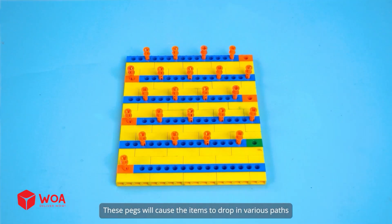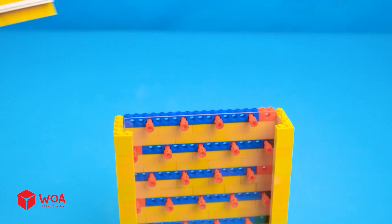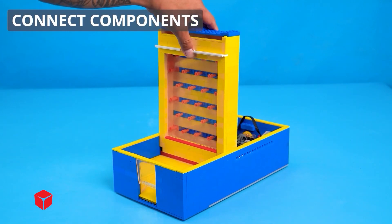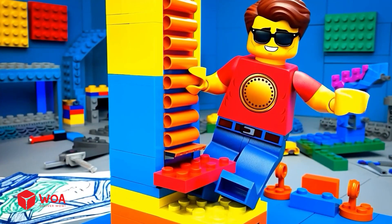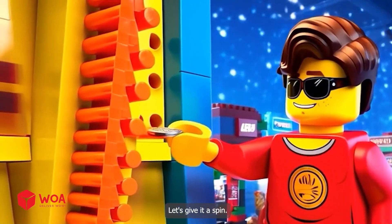Build the entry wall. Connect components. Entry wall's done! This piece can push more than just coins. Now let's give it a spin — show me what you got!